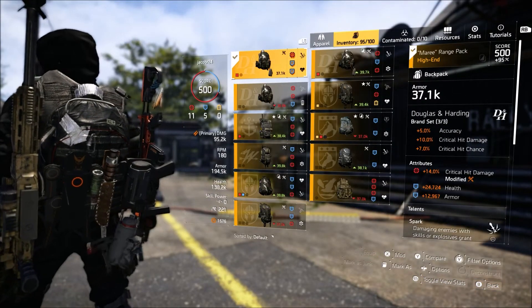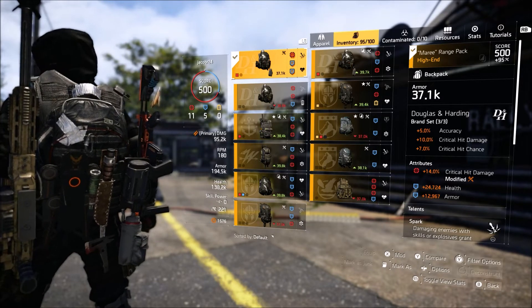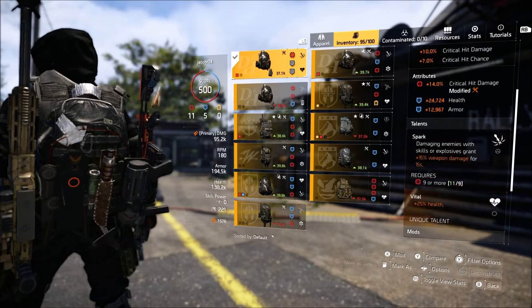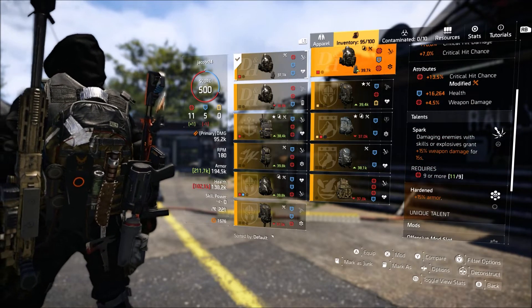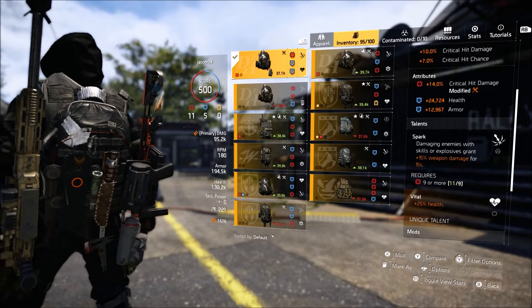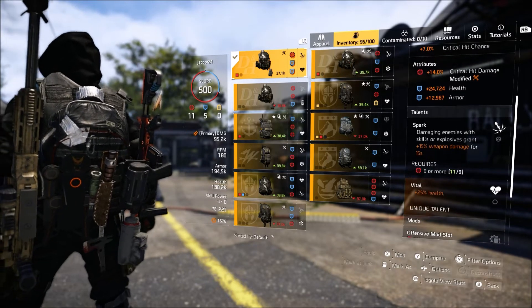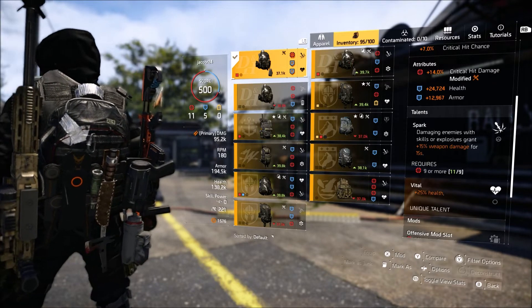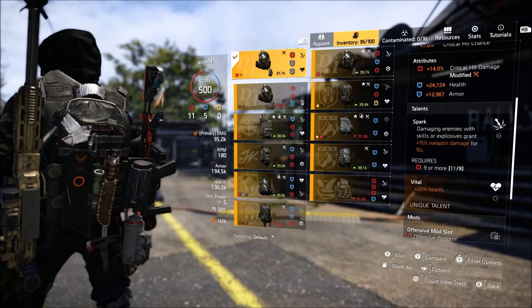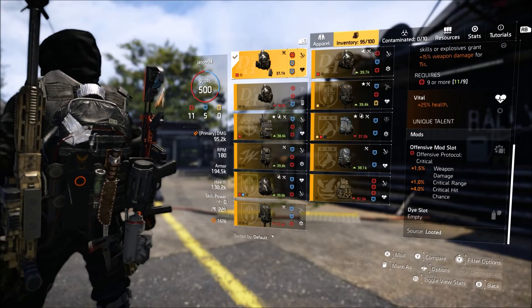The backpack is a key component of this build. It has 14% crit damage, 24,000 health, and 12,000 armor. The main talent you really want is Spark — damaging enemies with skills or explosives grants 15% weapon damage for 15 seconds. You also have Vital, which is 25% extra health as a unique talent, giving you a nice health boost. The mod on this is 1.5% weapon damage crit range and 4% crit chance.